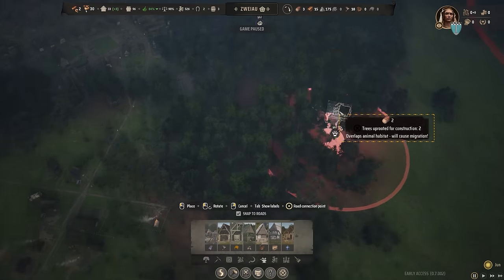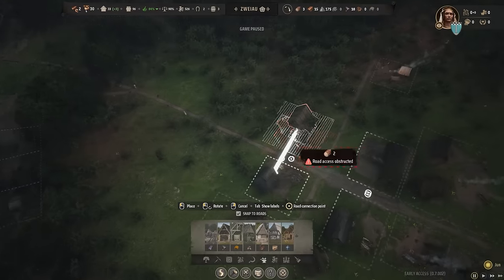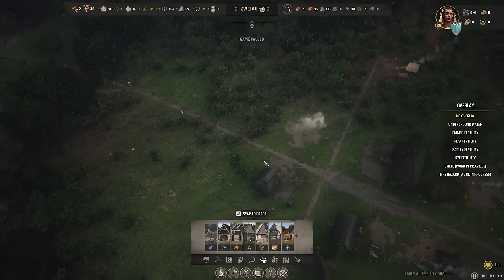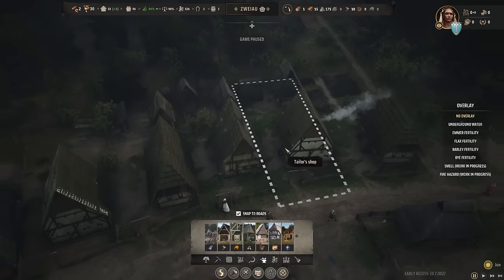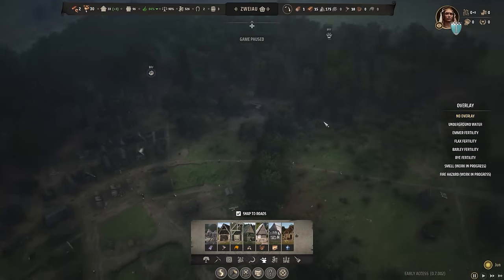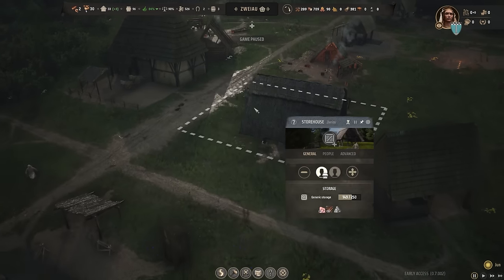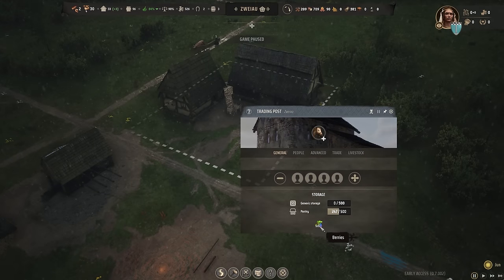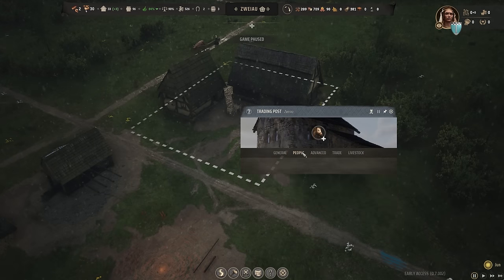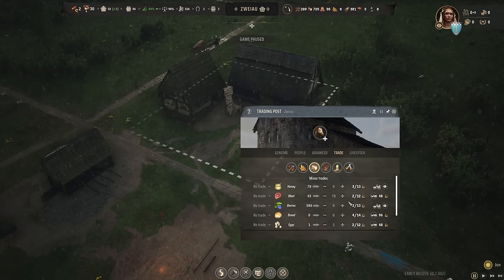Where are the berries? Right over here — so they have to bring them all the way over. I'm just going to put the dyer's building right over here. We definitely need dyes. Also, someone mentioned something about the trading post — that's right over here. And we are selling a lot of berries because I probably set this up the wrong way.